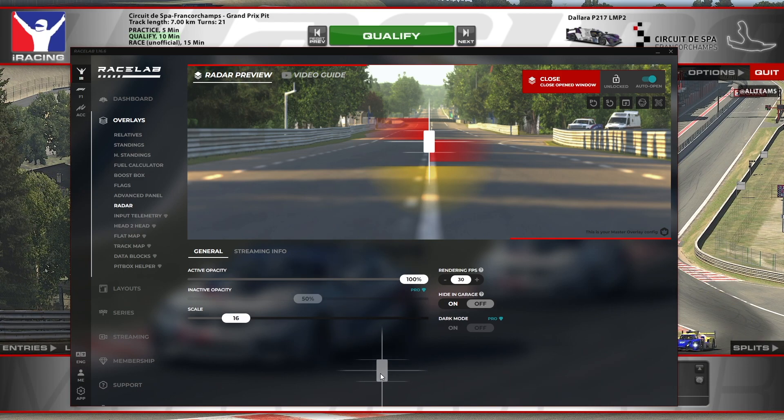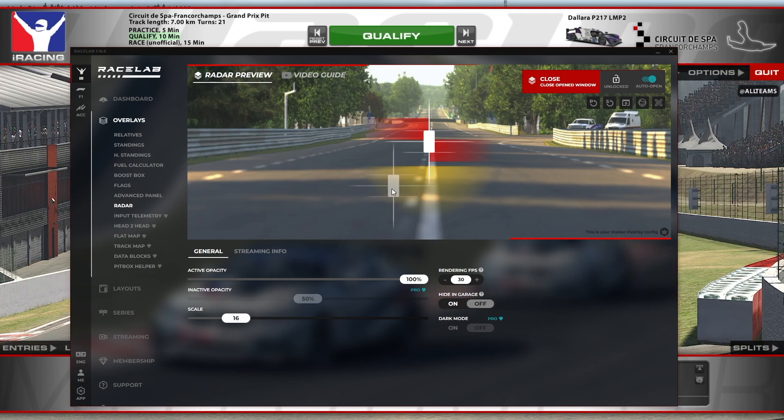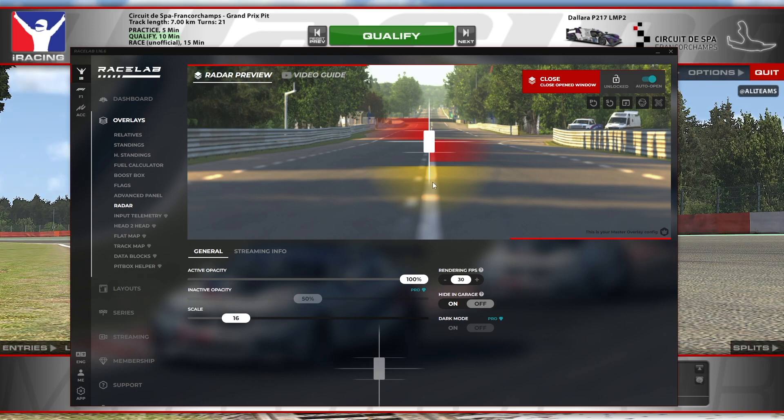If you unlock the overlay you can move it wherever you want. I have it down here, but you can also have it on the screen in the middle. Sometimes with faster cars like F1 I like to have it in the middle because I don't have time to look down. When a car is approaching it's yellow, and when it's on your side it's red, so you know when you have to stay in your racing line.